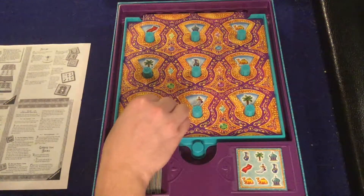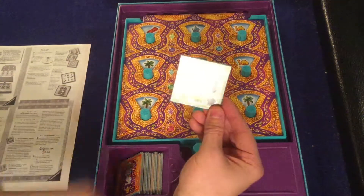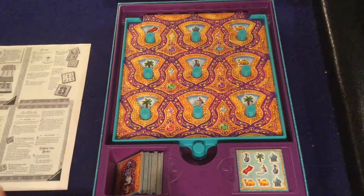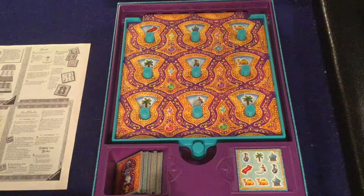So I'll go one, two, three - dang, I didn't get it. That would be the end of my turn. You can't turn it left or right. Now the next person goes and they can turn any of the tiles except for the one you just did, one, two, or three spaces.